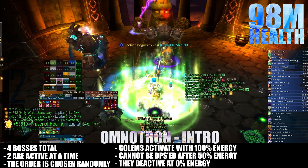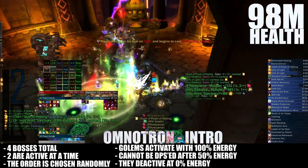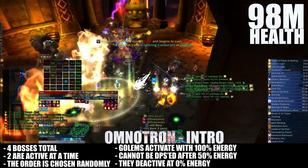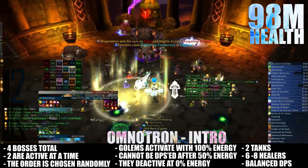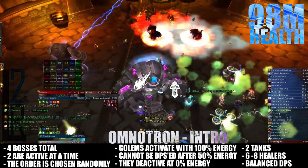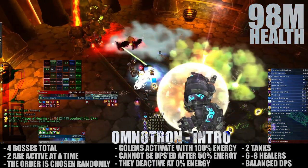Overall, this is an execution encounter and relies on your raid to play well and understand the different mechanics. The Omnitron Defense System shares a 98 million health pool, and you'll want to bring two tanks and 6-8 healers. Your DPS makeup can be balanced, but some raids will prefer to bring ranged to gain a slight edge.